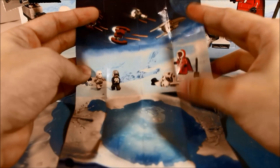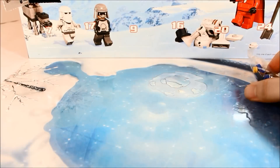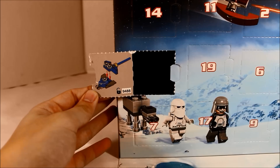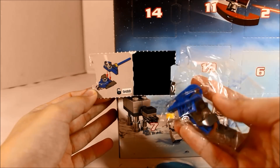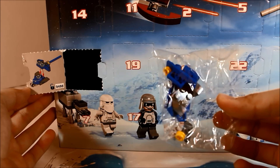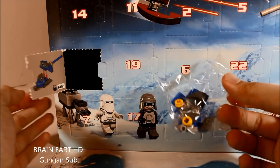In the first day one, we got a little mini poster of exactly the advent calendar we just opened, some set information on the back, and the little set in a bag. Right here on the actual advent calendar itself are the basic instructions for the set. It looks like the tiny version of the Naboo underwater ship, so let's go ahead and build it.